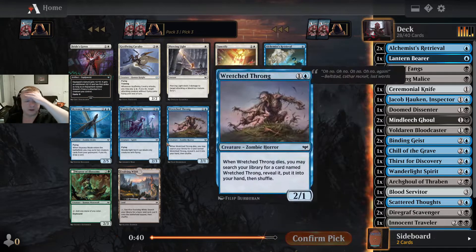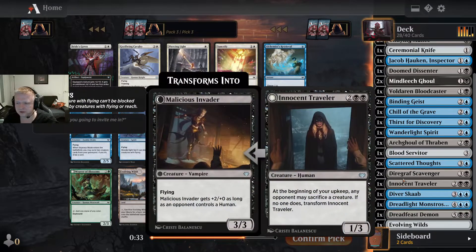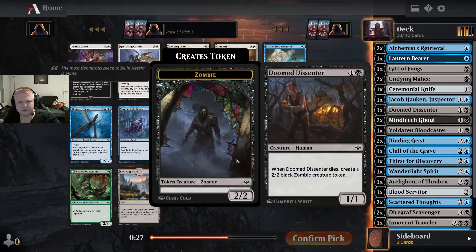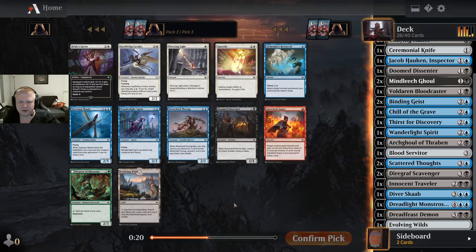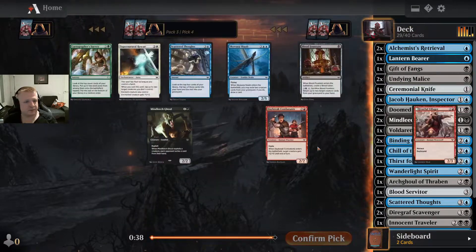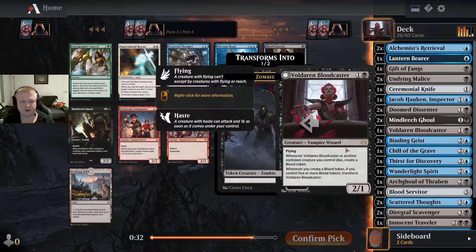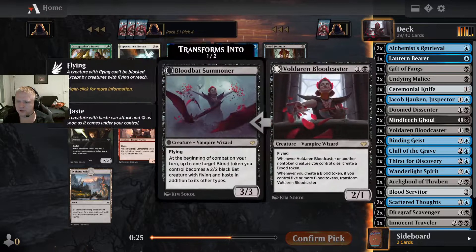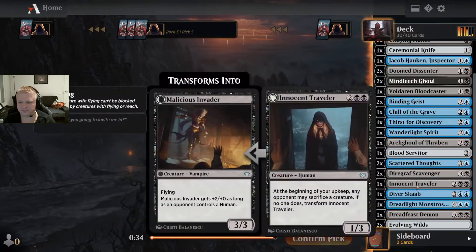I don't like the Throngs at all so I won't take it. I don't need this expensive stuff either. I'll take either the Doomed Dissenter or the Evolving Waltz. I have one Evolving Waltz already. I have a couple of Mindless Goals, so maybe I should take the Dissenter — it's really decent for exploit synergy. But actually, I'll take another Evolving Waltz to make my mana better.